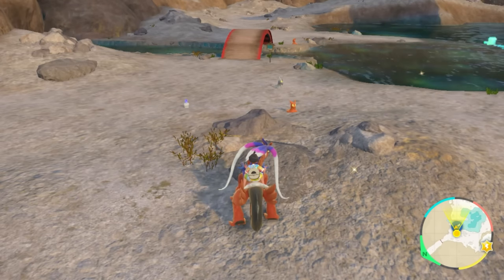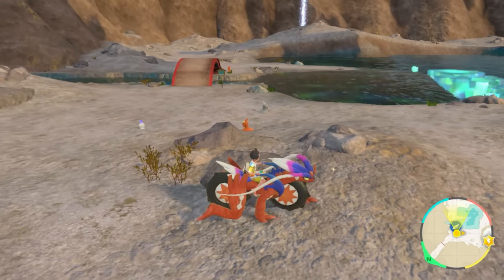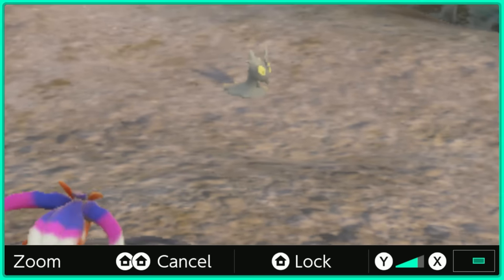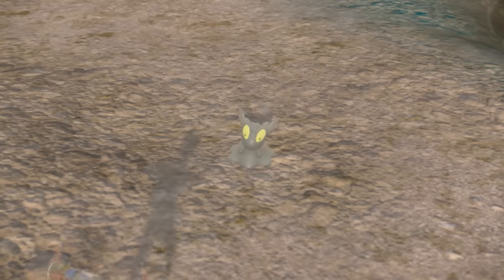As I was rotating around, it started to become nighttime. There's a Litwick right there, but look — there it is, the gray Slugma. I'm just going to go ahead and save my game — always make sure to do that.